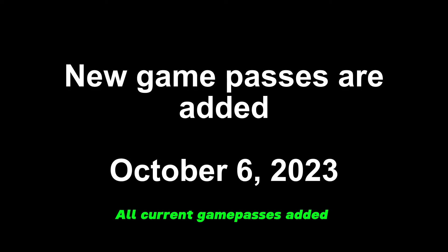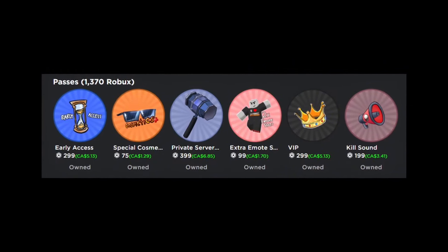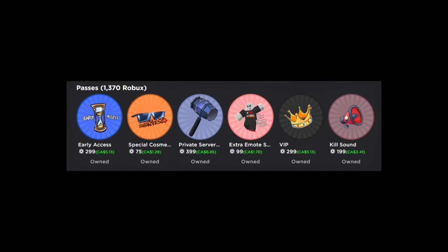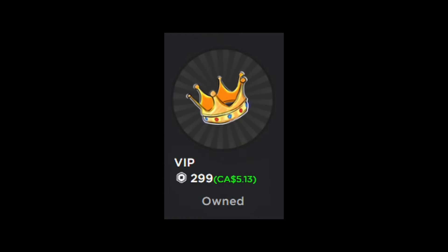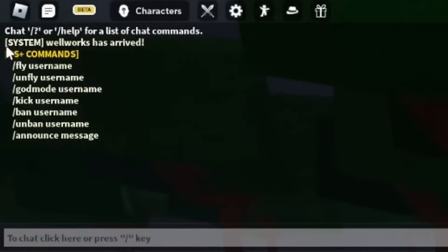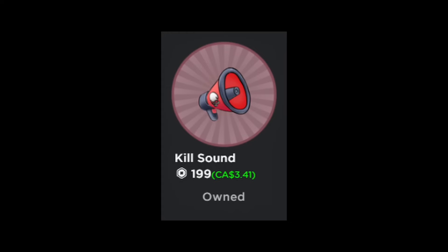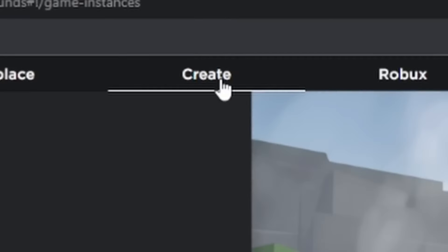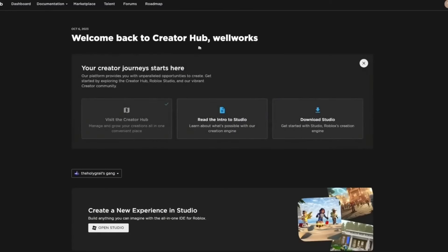It had been a long time since the game got any new game passes that weren't just add-ons to current features. The new VIP game pass allowed you to hide your kills, and it also gave you a special VIP status that announced to the server when you joined the game. The Kill Sounds game pass allowed you to add and play a custom sound to the action of killing other players, and to play a custom sound when you die — and these sounds could be anything of your choice from the Roblox creator marketplace.